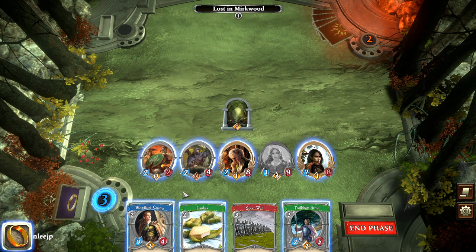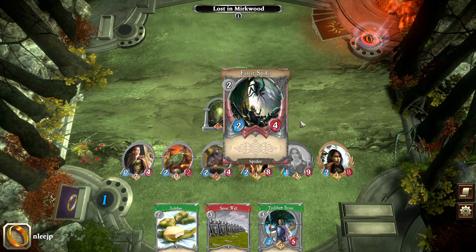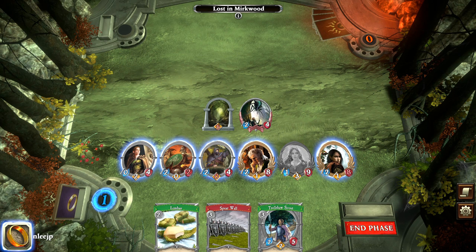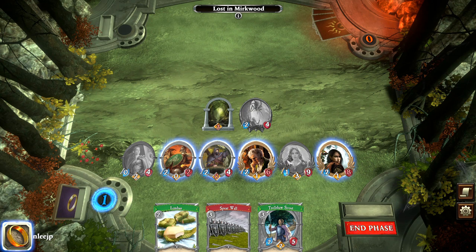It gets kind of interesting here because you don't technically have to attack and destroy an enemy if you're going to advance to the next stage. We don't have enough resources for that Scout, so let's get rid of this spider. The other two characters will advance the objective, but we're just a bit short this pass.